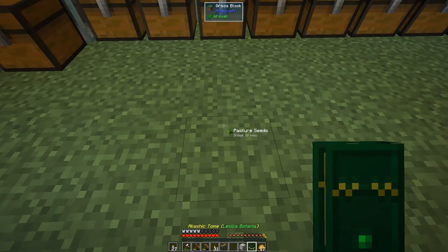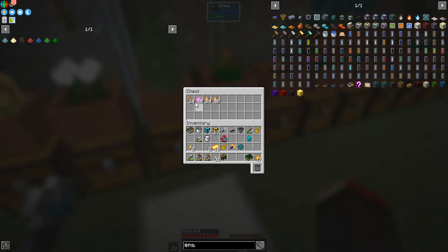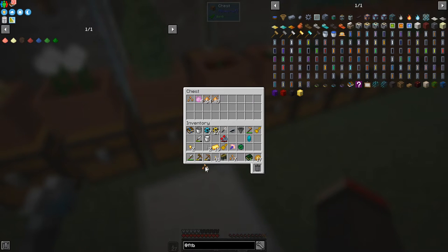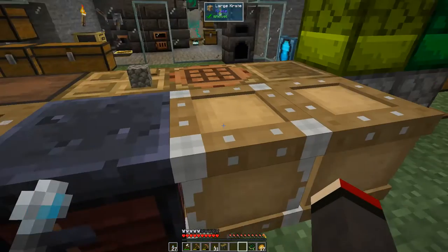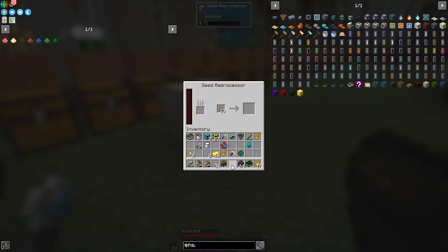Let's just put the seed reprocessor down here. It needs fuel and some seeds. We've got 14 glow berries as seeds - let's take all but one and put them into the seed slot. The fuel goes in the other slot - higher tier fuel means better speed. Let's take 64 charcoal and put that in. This will slowly process seeds and produce some glow berry essence. In the previous modpack I ended up with more seeds than essences but it does make a big difference.